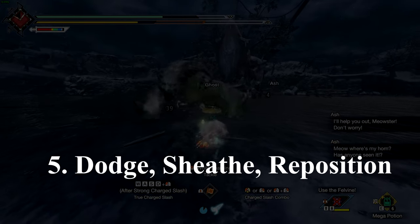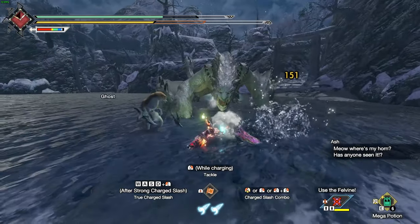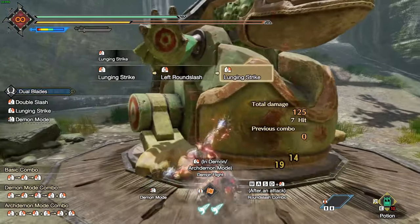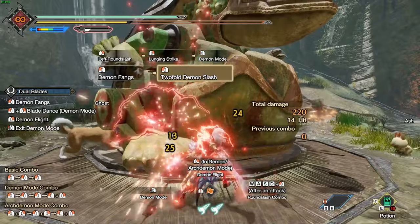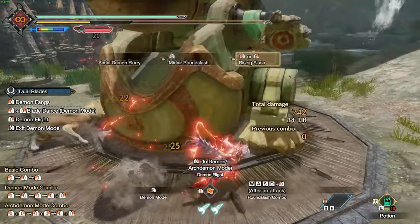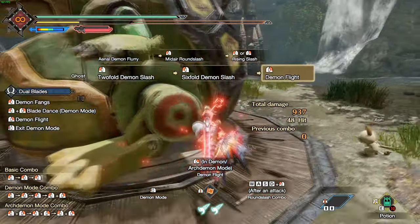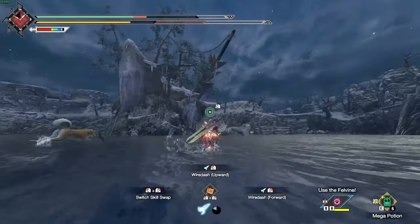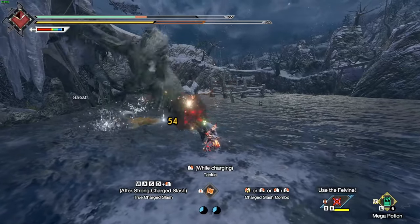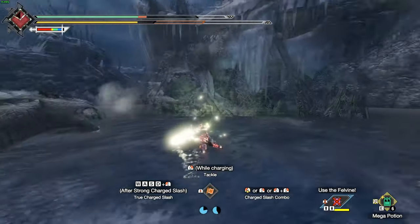Number 5: don't be afraid to sheath, reposition, and dodge more with slower weapons. This still applies to faster weapons too, but you would more naturally dodge with those. For example, the dual blades have a different type of dodge when you're in demon mode, so naturally you will dodge more. But for weapons like the great sword and the lance, don't be afraid to sheath and reposition if needed. Dodging is vital with these weapons as, while they will hit harder, it will be much easier to get hit back.